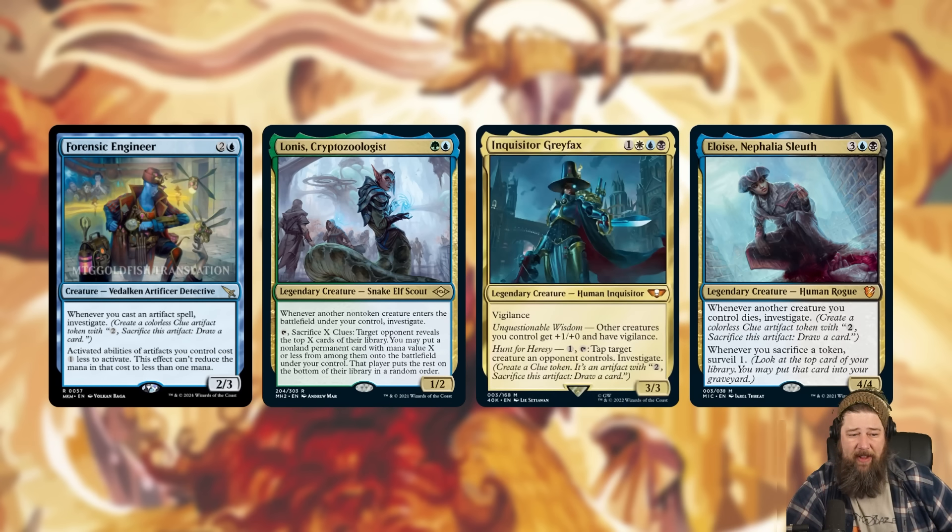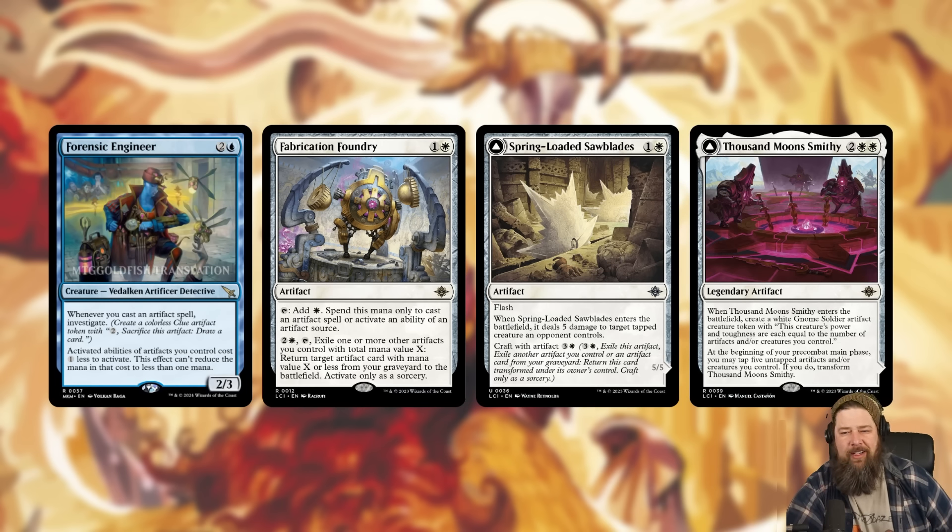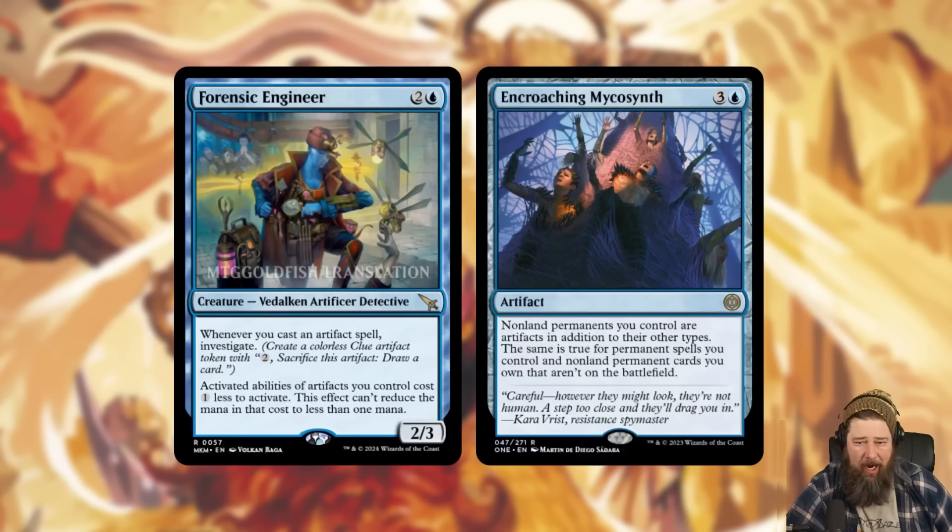In Commander, this goes in any clue deck of all time. You're naturally going to have artifacts in your deck, so it's going to make some number of clue tokens. More importantly, if you're making a ton of Lonis clues or Eloise clues, this actually lets you sacrifice them at a discount for card advantage. We've also seen straight-up artifact decks in standard — the blue-white Fabrication Foundry / Spring-Loaded Sawblades / Thousand Moons Smithy deck — and in that deck Forensic Engineer is a pretty sweet source of card advantage.